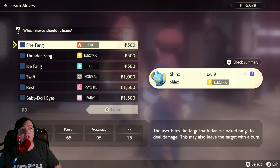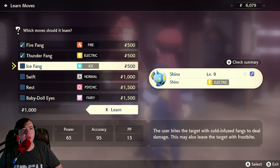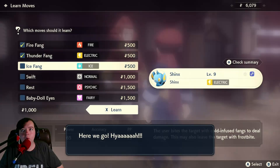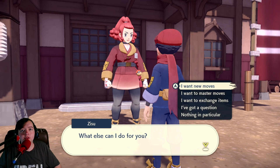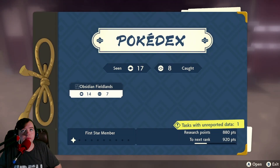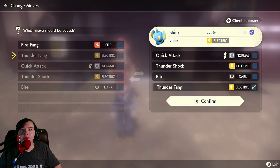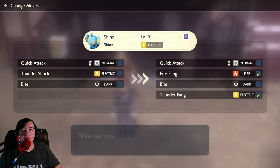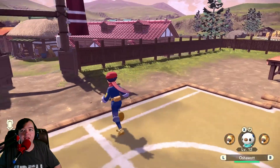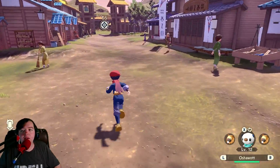Whoa! Okay — Shinx is actually pretty good! Let's teach it Thunder Fang, and Fire Fang. I'll hold off on Ice Fang for now. So it just — you just buy that from them and they add it to the learnable moves for Shinx. So now I'm guessing we can go ahead and change moves! Here we go! Oh, that's cool. Boom! We've loaded in Thunder Fang and Fire Fang — that's actually insanely awesome. That'll be very helpful in the future for getting all the different kinds of moves we'll need.